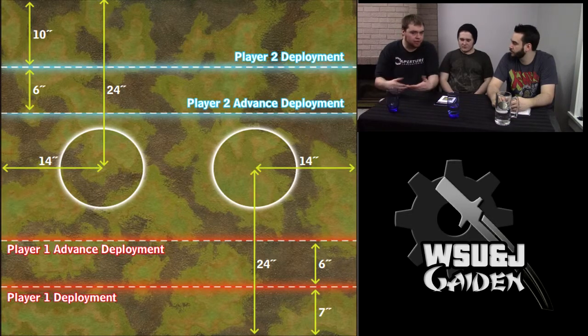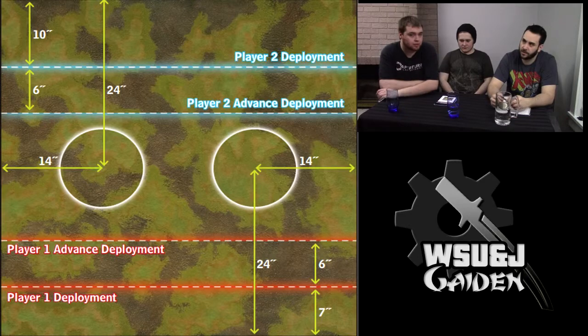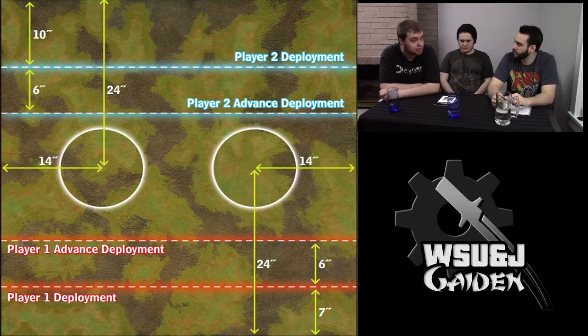That makes sense, because you also have to contest both zones if you want to deny your opponent victory points, since they're neutral. So there is reason to divide and conquer in this case — that makes sense.